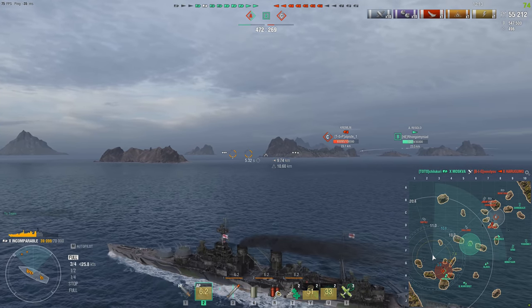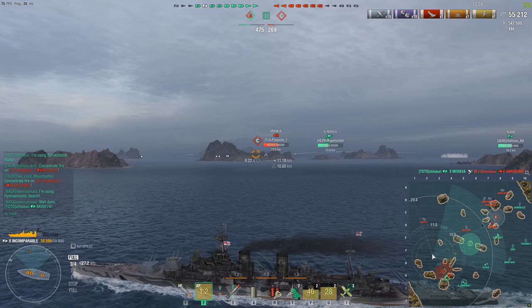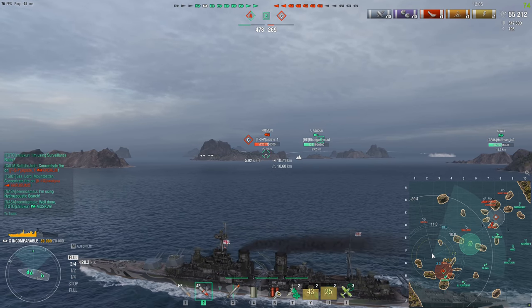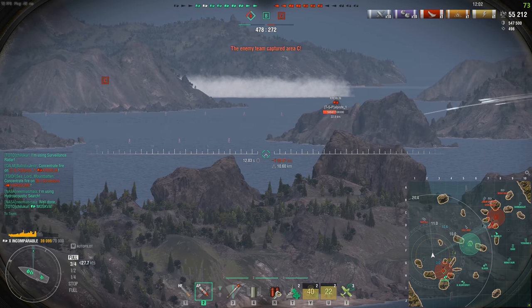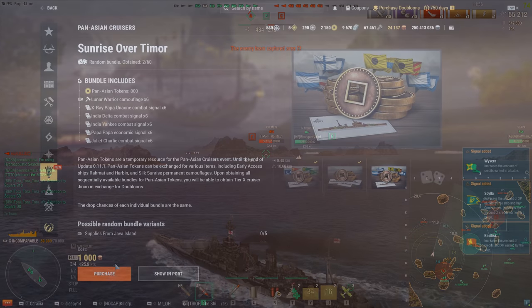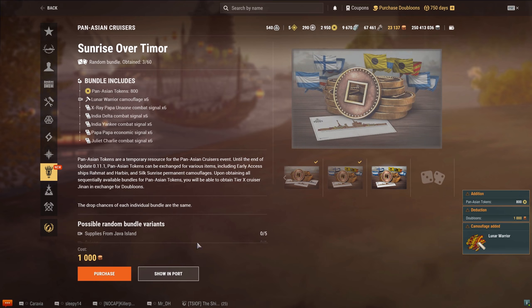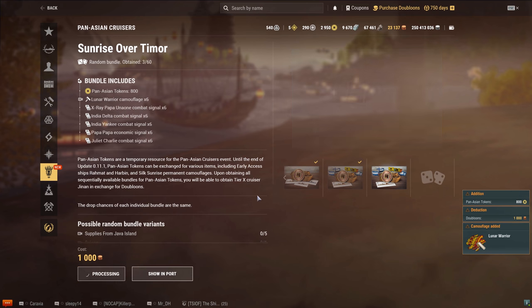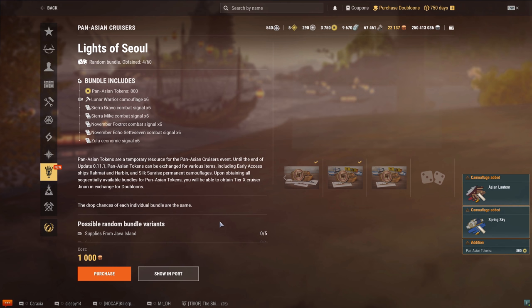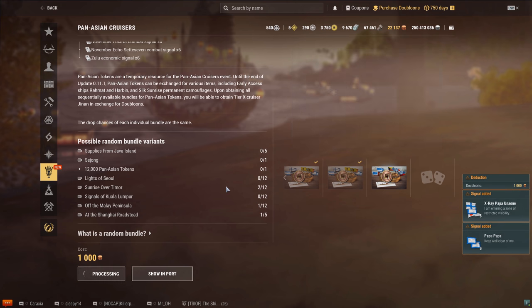Just by playing the game and completing combat missions, you get these tokens and are able to access the ships in early access. The other way to get tokens — and you can get a lot more this way — is to buy the random bundles, not unlike previous early access events. In these random bundles you have various combinations of Pan-Asian tokens, special signal flags, and some camouflages. Wargaming has also put the tier 9 Pan-Asian light cruiser, the Shizhong, in these random bundles.